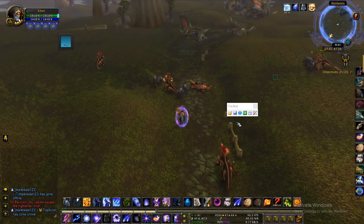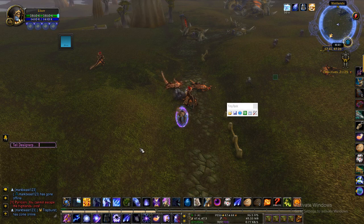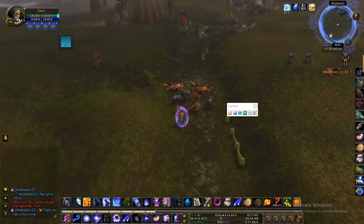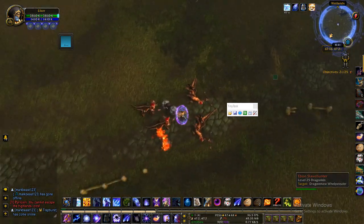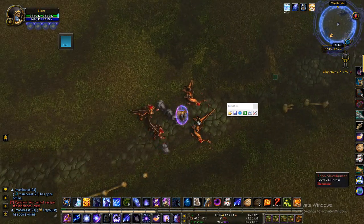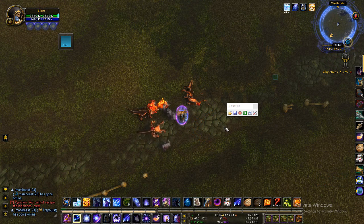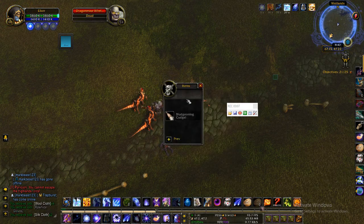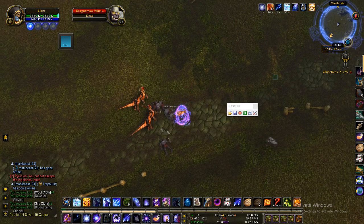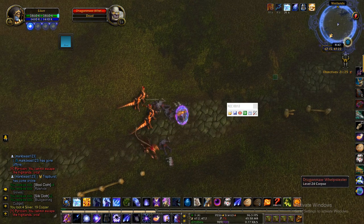All you have to do is open Tiny Tasks after you've downloaded it, and you go to a place where mobs will spawn pretty frequently. I found this good place in the Wetlands. They drop a lot of good things like silk and cloth, and tons of bind-on-equipped greens that sell in the auction house.